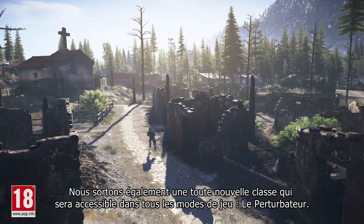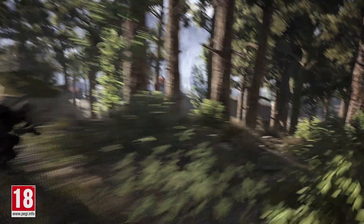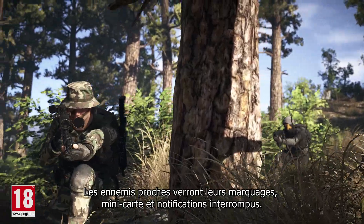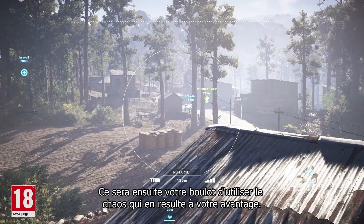We are also releasing a brand new class that you'll be able to use in all modes — the Disruptor. Equipped with a special jamming device, you'll be able to create chaos and opportunities by jamming the enemy team's heads-up display. Nearby enemies will have their markers, mini-map information, and notifications disrupted — they will be unable to mark enemies. It will then be your job to use the resulting chaos to your advantage.